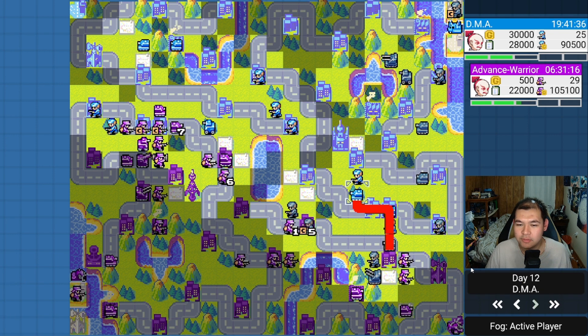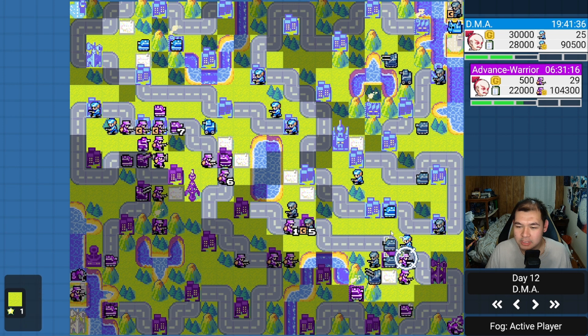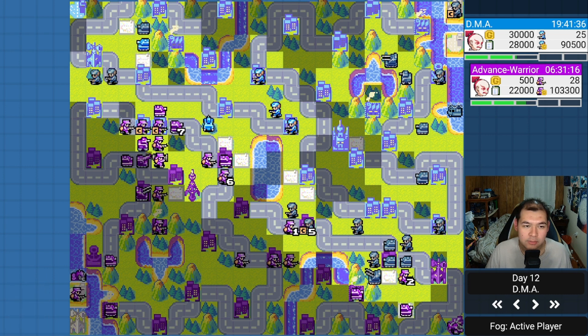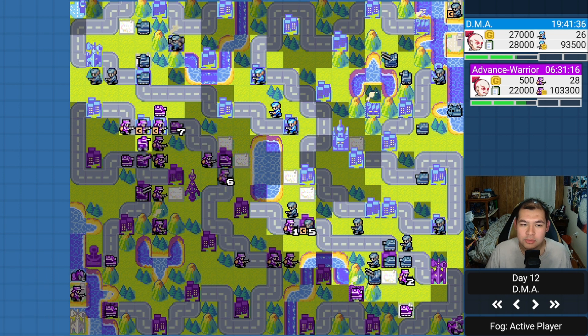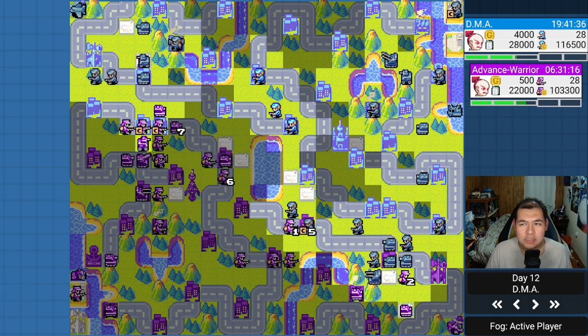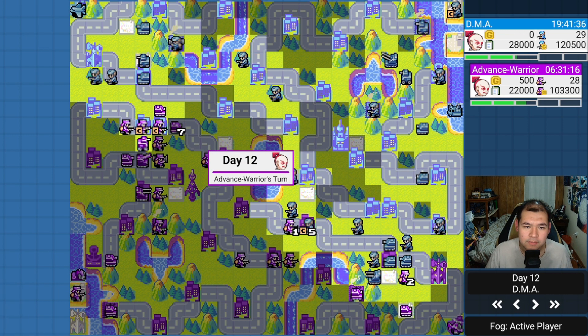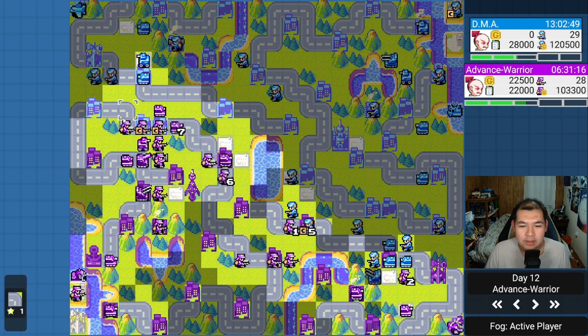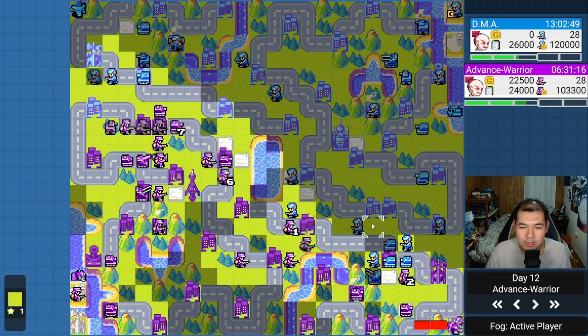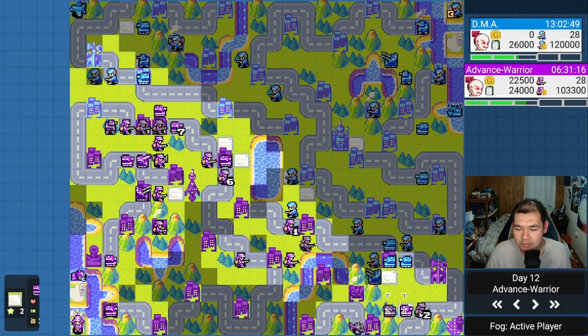My opponent gets the city and the tank hits — they saw the battle copter attack, so it's a free hit. The anti-air is hidden; I can't reveal and attack it simultaneously. I'm on a missile silo though. A lot of those hits were free for my opponent and they're comfortable. They back off and build a bomber — I wonder why DMA built a bomber.